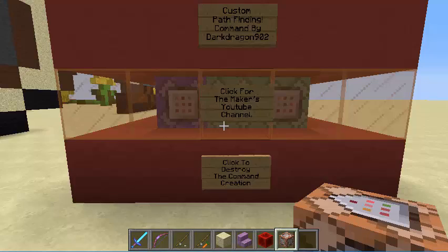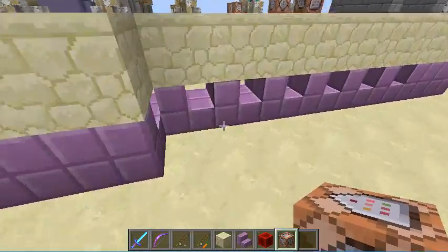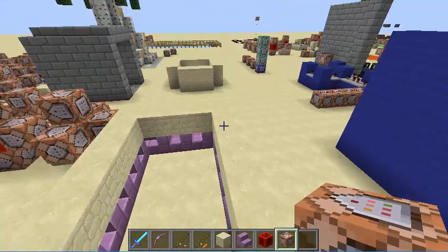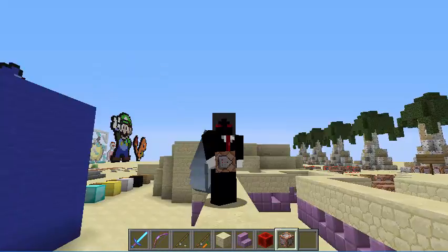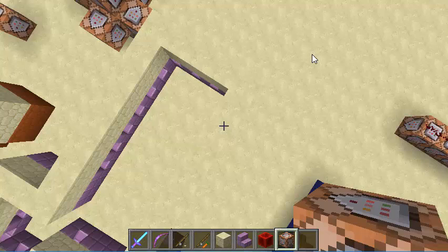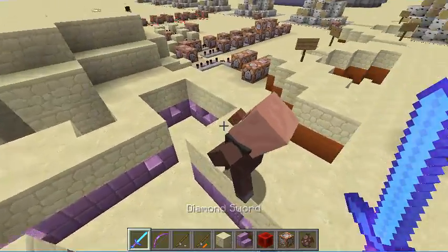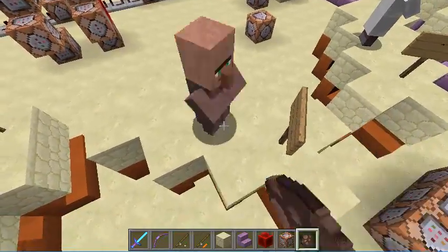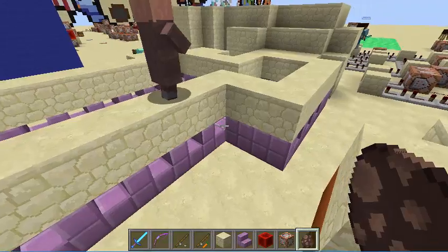For those of you that have seen my custom pathfinding video, you probably already know what this does. Basically, it turns purple stairs and red sandstone stairs into the catalyst for custom pathfinding. The way it works is that you would just place down purple stairs or red sandstone stairs, place a block on top of them, and then it automatically pathfinds for the player or any entity on top of it. You can place a villager on the blocks and the villager will pathfind according to how those blocks are placed — as you can see, they are moving horizontally here according to the path set for them.